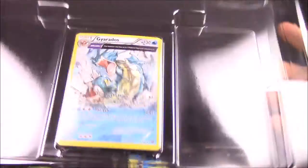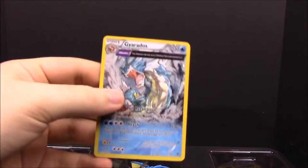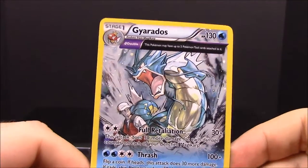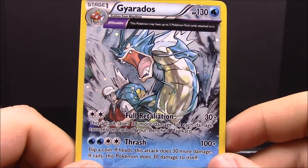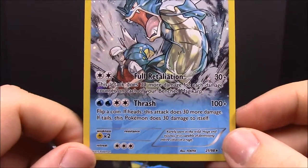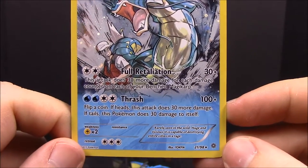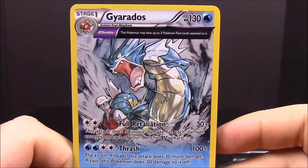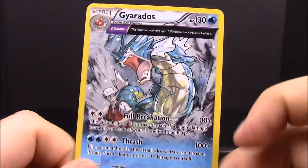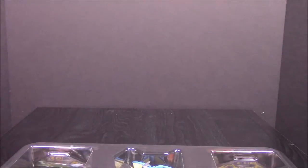First up we have the Gyarados card — here it is up close. There's an awesome Gyarados in the background about to attack a fisherman, and it has the moves Full Retaliation and Thrash. It looks really awesome. It looks like some sort of special card but I'm not exactly sure what that means — it looks really cool though.